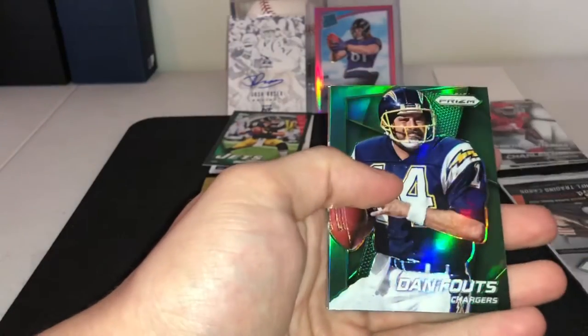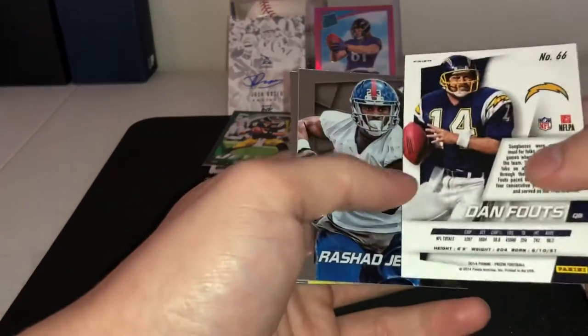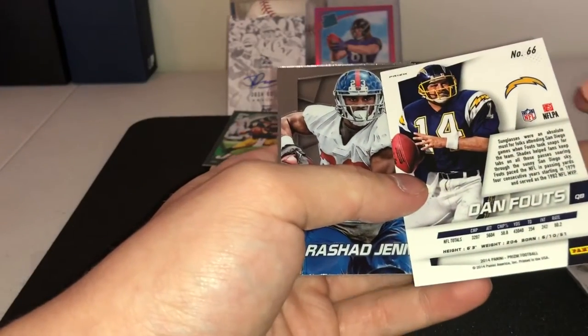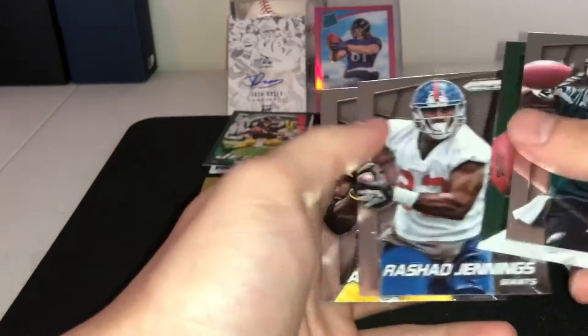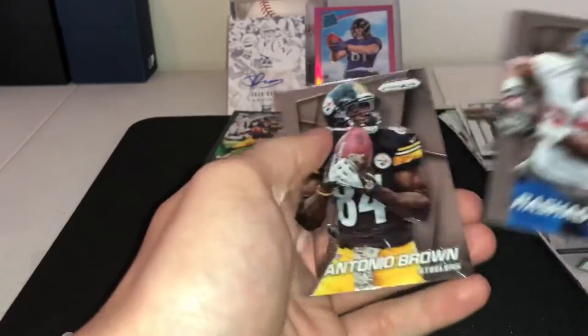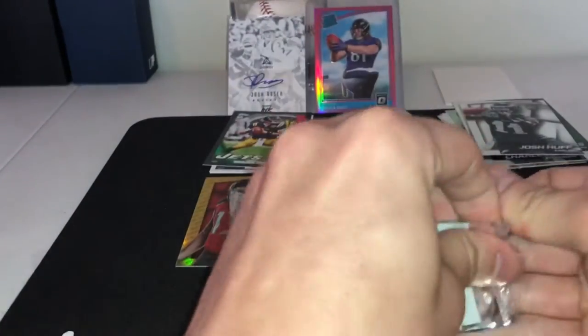Alright — Josh Huffs and Dan Fouts green, that looks really cool. Rashad Jennings and Antonio Brown on the Raiders — that's great.